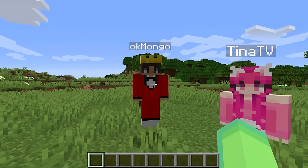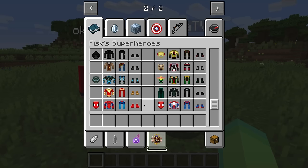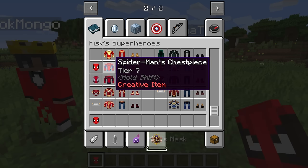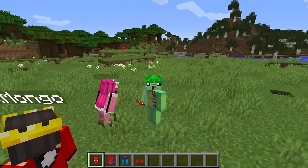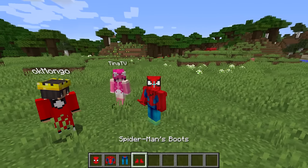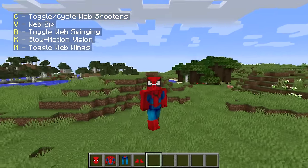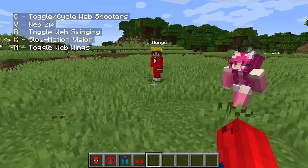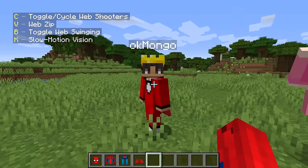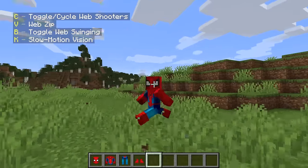Turn into Spider-Man! Oh my gosh guys, I can easily turn into Spider-Man. I just need to go down here and look - Spider-Man's mask, chest piece, pants, and boots. Now all I need to do is put them on and oh my gosh, I am Spider-Man! Wait, no way Wudo - use an ability or something! That's just the costume. That's the awesome part - with this mod, not only do I look like Spider-Man, I also unlock all his abilities.